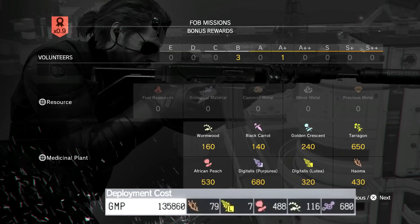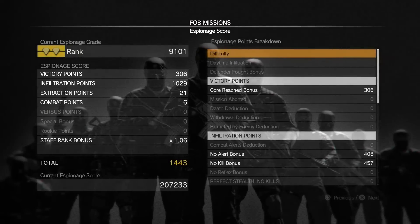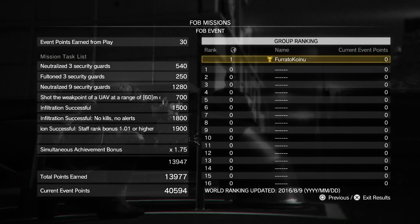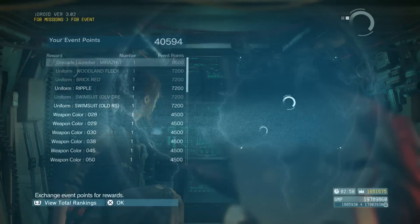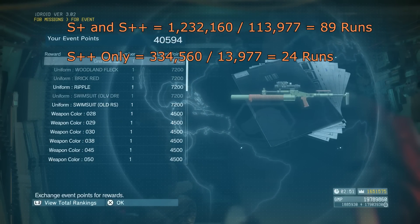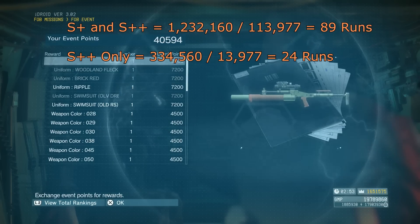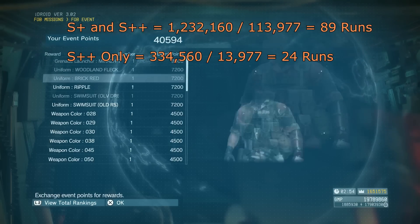This is a good place to farm some plants with the current loadout. You'll also get a nice hefty sum of GMP as well. For every time we do this, we're going to get 13,977 event points per run, which in all honesty is not that great. I'm going to leave all the info on screen above for how many times you have to do this. The rewards we have today include the Mira 71 grenade launcher — the one that shoots out a cluster of grenades at a time.